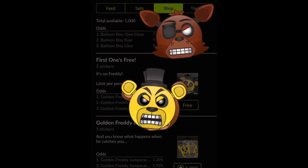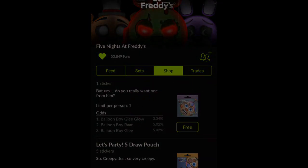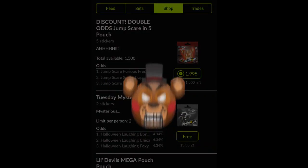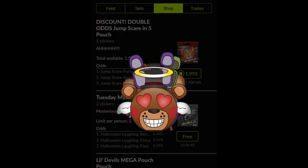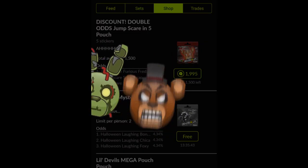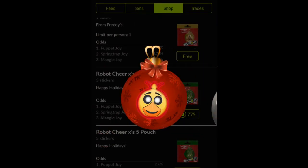We got Golden Freddy, Freddy, and an Angry Freddy! Awesome! We can even get free packs of stickers! So of course, you can do this over and over again until you get quite a collection of stickers amassed! And there are all kinds of different ones you can find — look at that Freddy, is he in love or what? There's Bonnie, Springtrap, a Blurry Freddy, a Blurry Chica! These ones are on fire, and these guys are devils!